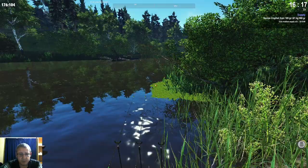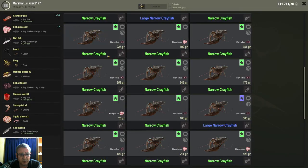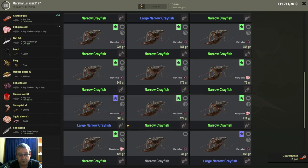To cut them up, you just open your keep net, go to your cutting table — it will show all your crayfish there. You can click on crayfish if you have multiple items. Just click on cray tails there on the left and then you can cut them up. You will see at the bottom right it will add the cray tails to your inventory, and then you have cray tails to use for bait.